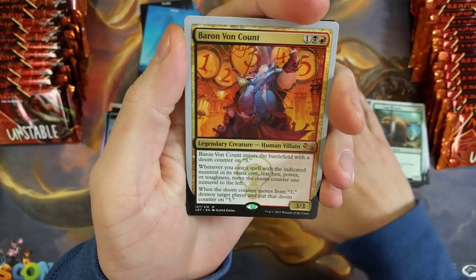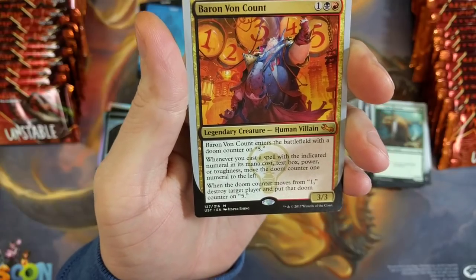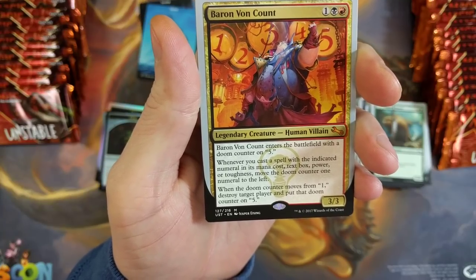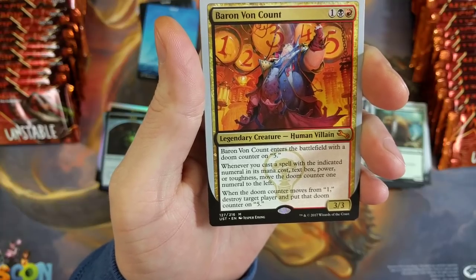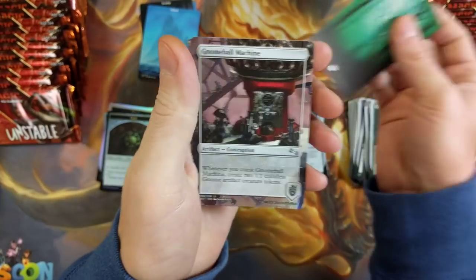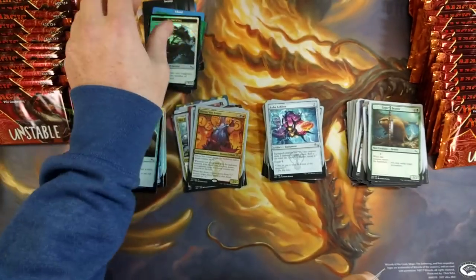We got a Mythic — and that is Baron Von Count. Baron Von Count enters the battlefield with a Doom Counter on five. Whenever you cast a spell with an indicated number in its mana cost, text box, power, or toughness, move the Doom Counter one number to the left. When the Doom Counter moves from one, destroy target player and put the Doom Counter back on five. My first full art forest — that's legit. Noon Ball Machine, Inflation Station, and an Elemental Foil Token.